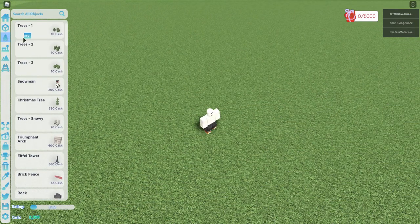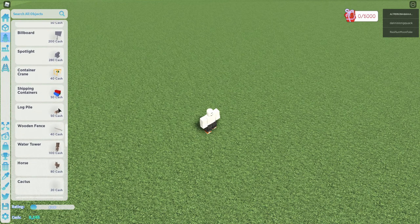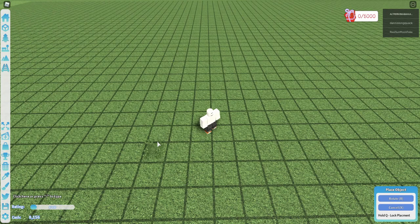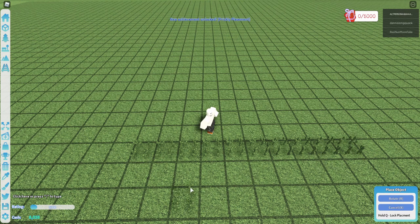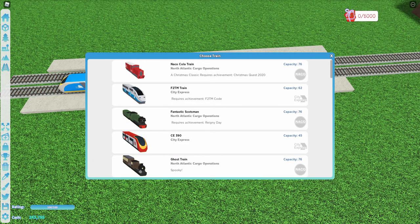This next achievement, Prickly Placement, is very easy. All you have to do is place ten cacti. And this will unlock the Western Locomotive Train.